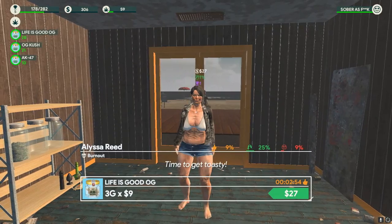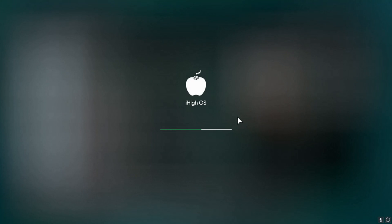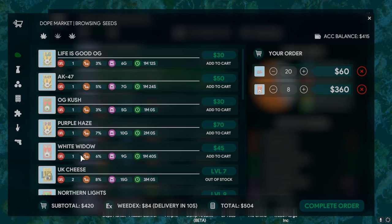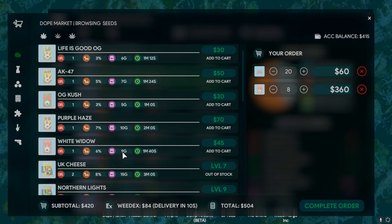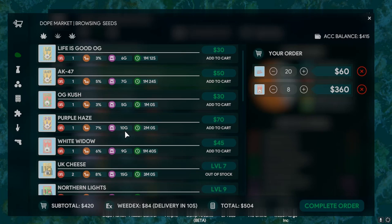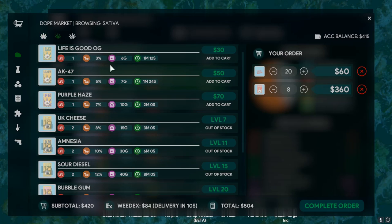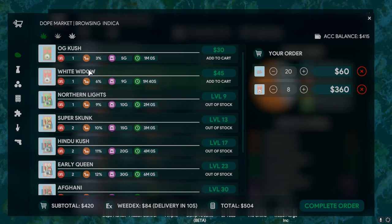I've been looking at White Widow - it does 9 grams in 1 minute 40, that is really good. And we have Purple Haze too - that's 10 grams for 2 minutes, 7% THC. What's good about White Widow though is it's an indica seed. At the moment we've only got OG Kush as indica. Whereas with sativa, if we run out of Life is Good we can sell AK until Life is Good comes back. We haven't got that choice with indica seeds - so White Widow is good there. We've also got a counteract seed for the OG.